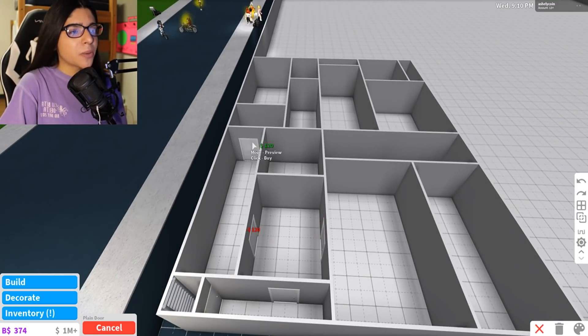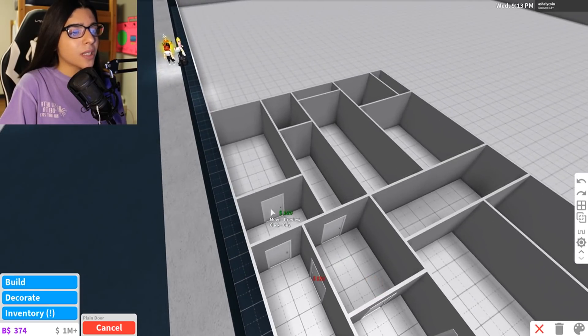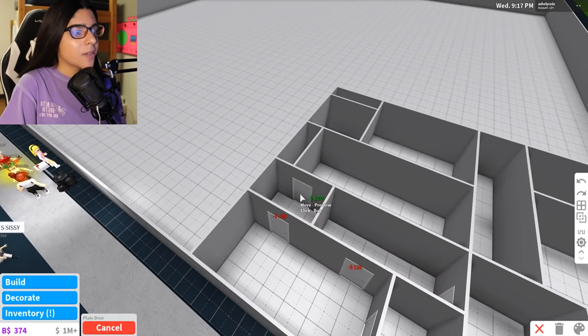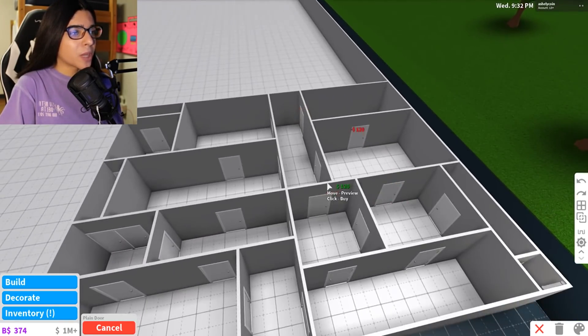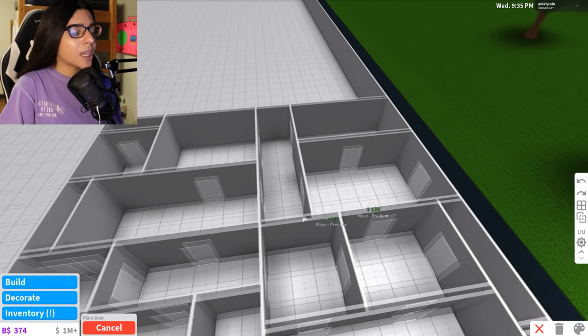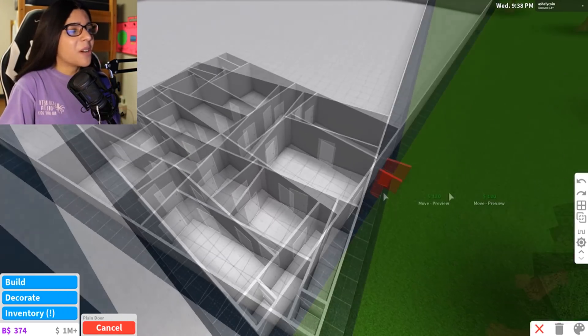I'm just going to place a bunch of random doors over here and they're going to be so confused. They're going to be walking through all these doors and being like, 'Girl, what is happening?' Watch me get confused when I do this, because I do get confused pretty quickly. There we go. I think this is enough. Maybe we'll put one in a dead end over there. Open up — oh, there's nothing there.